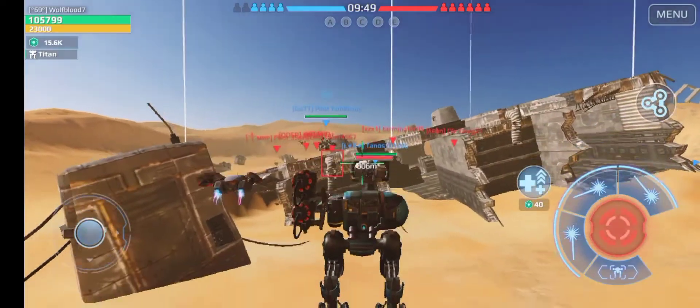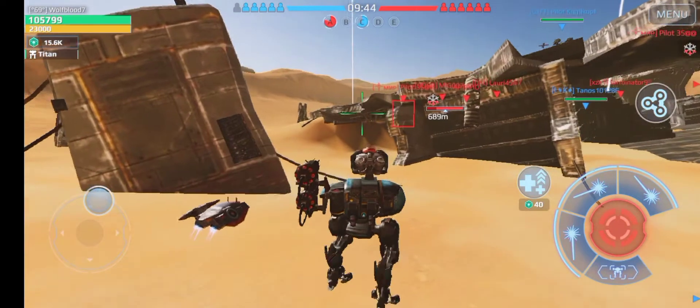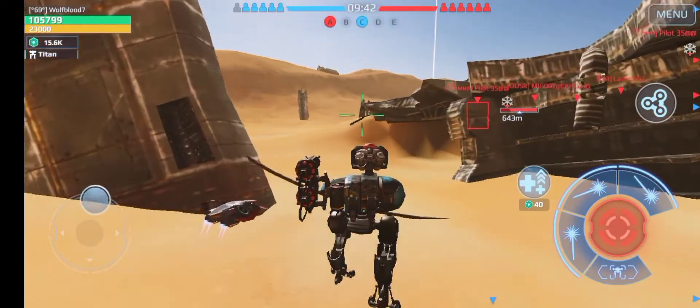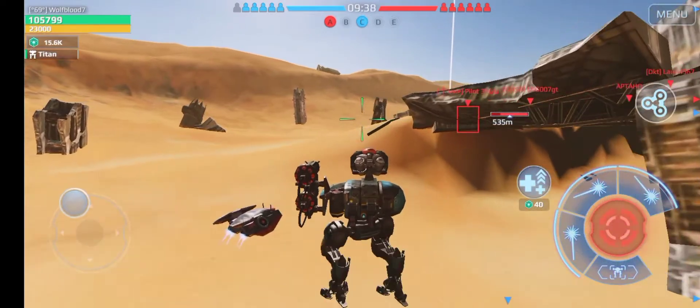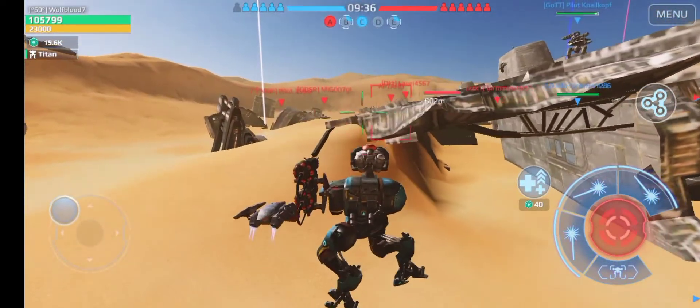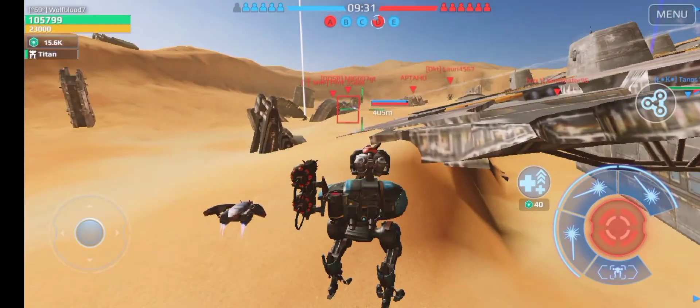So we have dropped in on the Dreadnought map. This looks so good — I'm so glad they added this. We need to try and get within the 350 meter range, which is probably the only downside to this build, because it's very dangerous for such a weak bot.